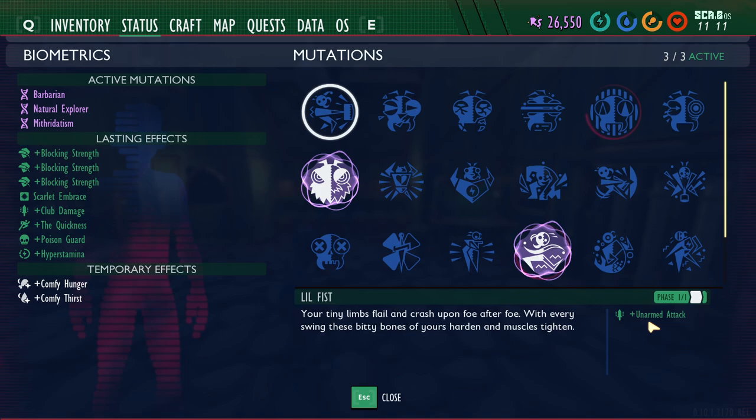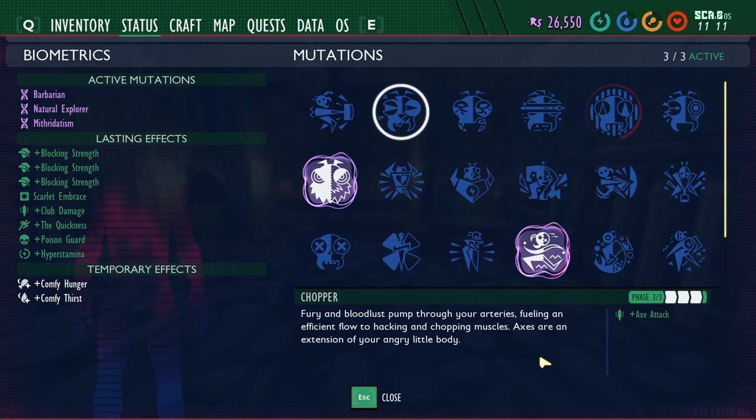When you equip Little Fists, it gives you a bonus unarmed attack, doing two times damage with your fists. Doing two times damage with a punch is obviously better than one times, but even with two times it does so little damage that this mutation is probably one you'll almost never use.